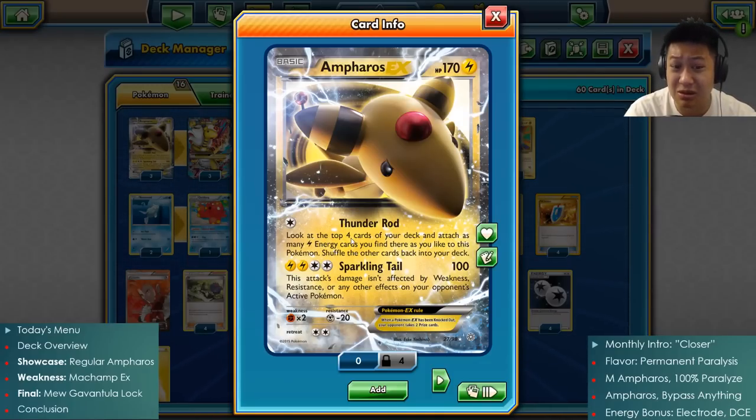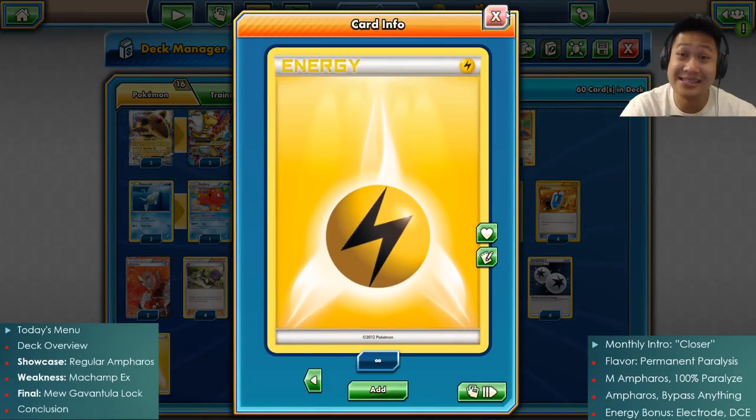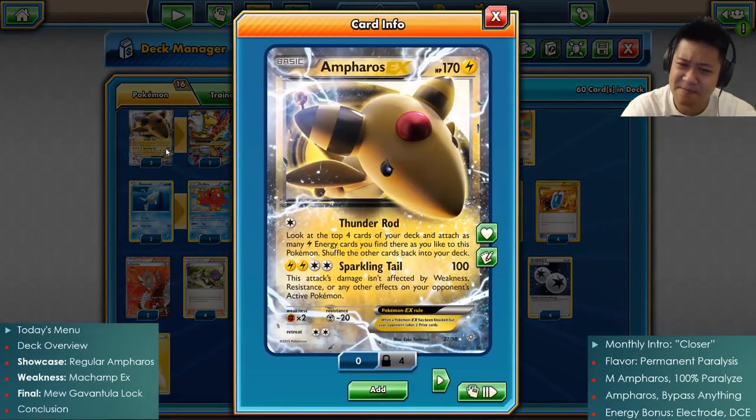Thunder Rod looks at the deck's top four cards, which is a low selection. If you're lucky to find any lightning energies there, they all go to the Pokemon. However, you only have seven lightning energies in the deck, so your chances of getting extra energies is often none - most of the time it's just one. So don't rely on Thunder Rod too heavily, even though it sounds good.